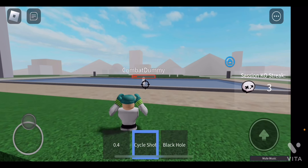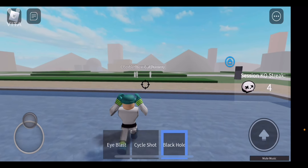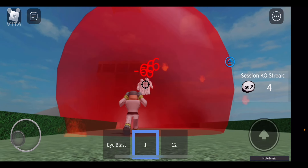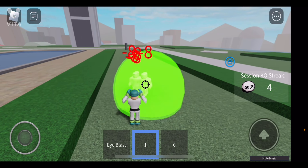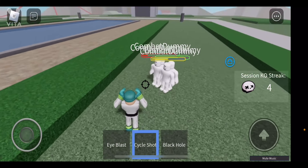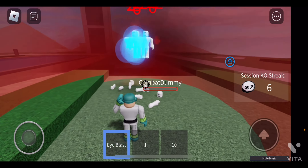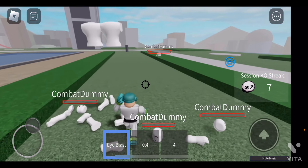The last move is called Black Hole. What this move does — I'll shoot over here — it traps them inside this little hole thing, and then you can shoot at them. It is really powerful. However, since it's a very powerful move and it traps the player, it does have a long cooldown. But when it hits, it's really good.